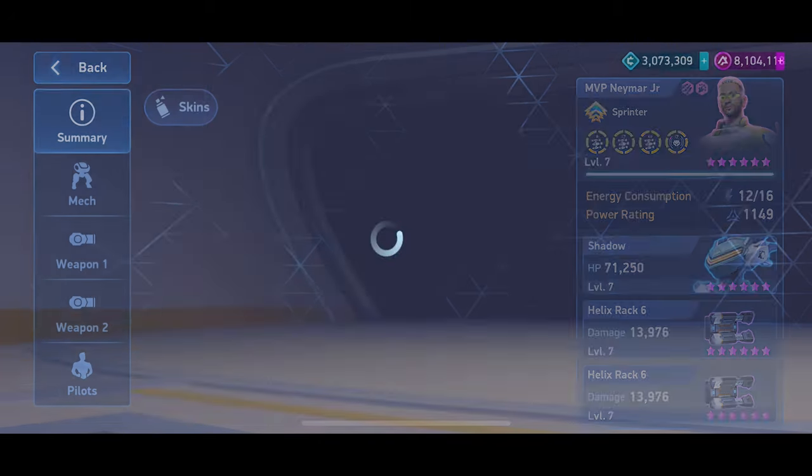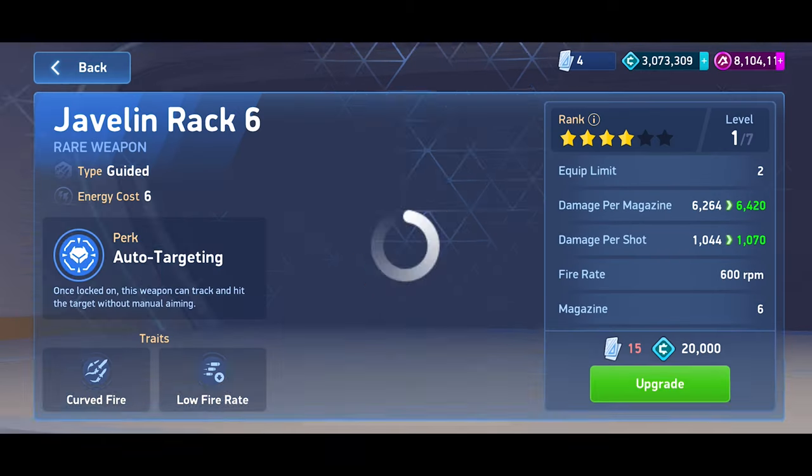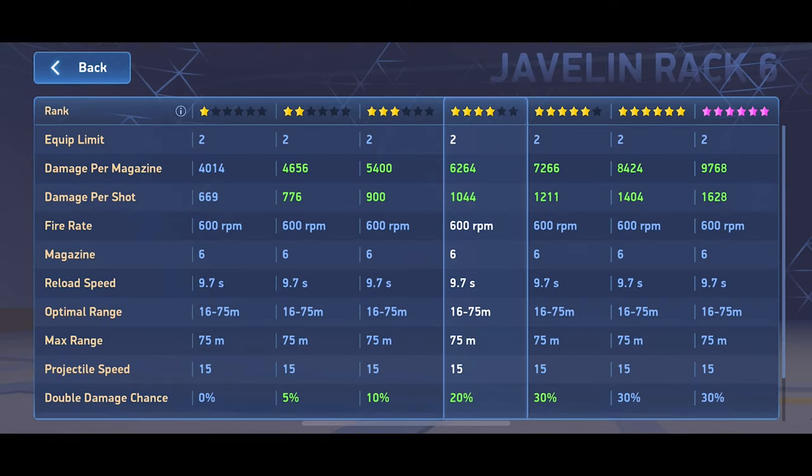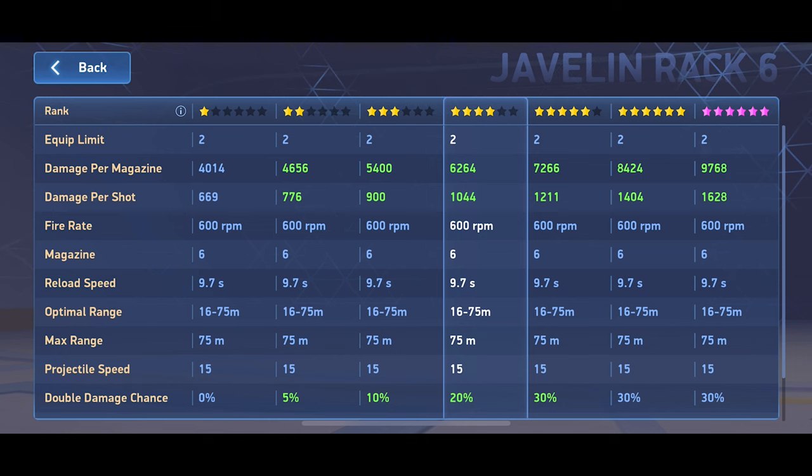Instead of six like the Jav 6 does. So we're going to go over to that just so we can compare the stat sheet. You'll see that its overall damage per magazine is higher, but it just has more in its magazine. It also has a longer reload speed and less optimal range, so a lot of things are very similar — double damage chance is the same and all that kind of stuff.